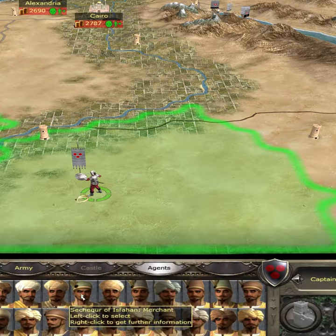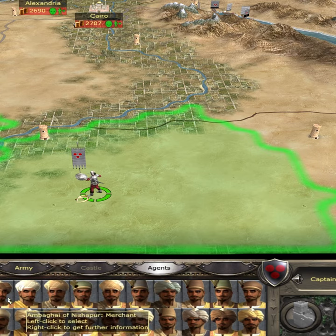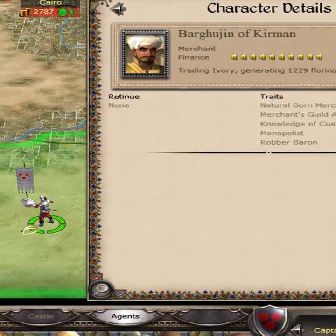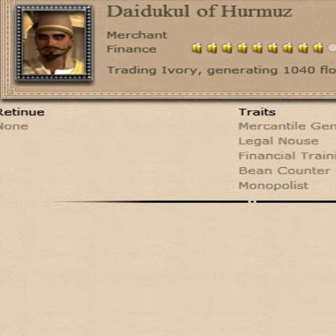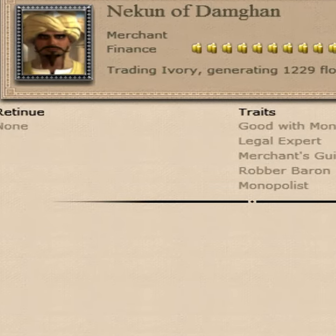But here's the trick: if you place a unit on the resource, not only will you protect it from foreign merchants, but you can place a full stack of 20 merchants on the most prestigious resources and make obscene money.